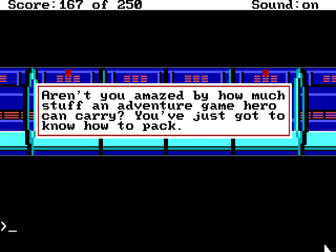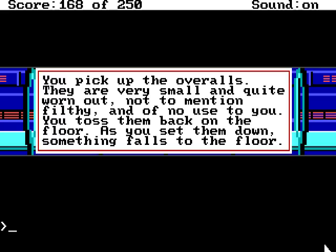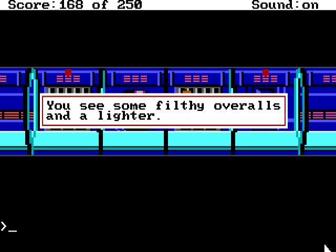Okay. Aren't you amazed by how much stuff an adventure game hero can carry? You've just got to know how to pack. Get the overalls as well — you pick them up. They are very small and quite worn out, not to mention filthy, and of no use to you. You toss them back on the floor. And as you set them down, something falls on the floor. What is it?